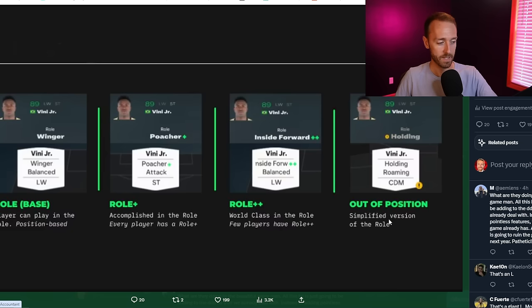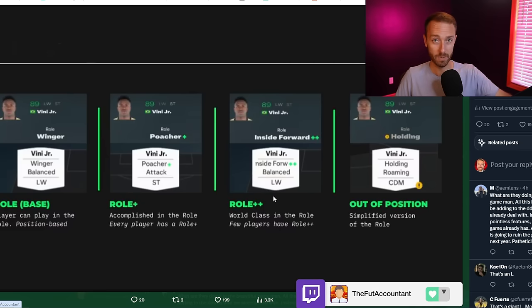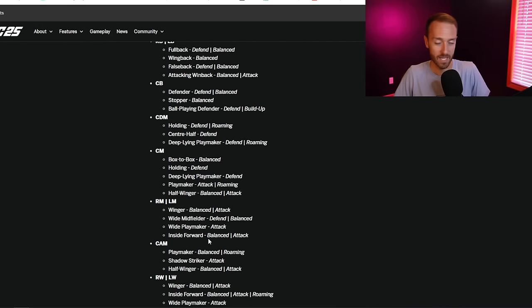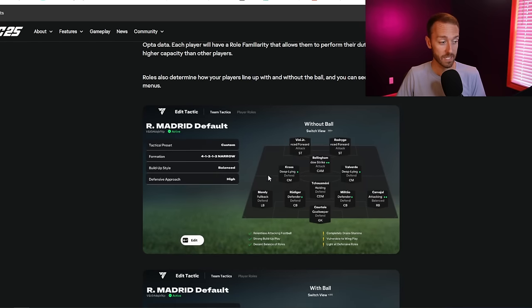If you change formation in game and Vinny is not playing in one of his positions from his card, he is not going to be performing those AI runs. If he's role plus plus as a left wing but then you move him to a CAM position in game, he's going to assume one of the roles of a center attacking mid, which is not the exact same as a wing player and he won't perform those roles as well - it's essentially out of position. So it's going to be more important than ever to have your players in position not just in your starting squad, but actually in game as well.